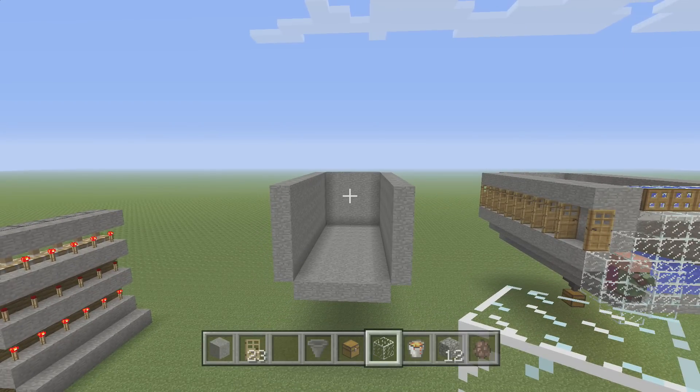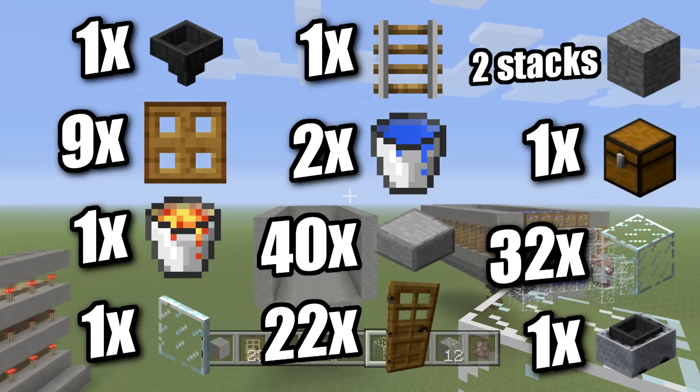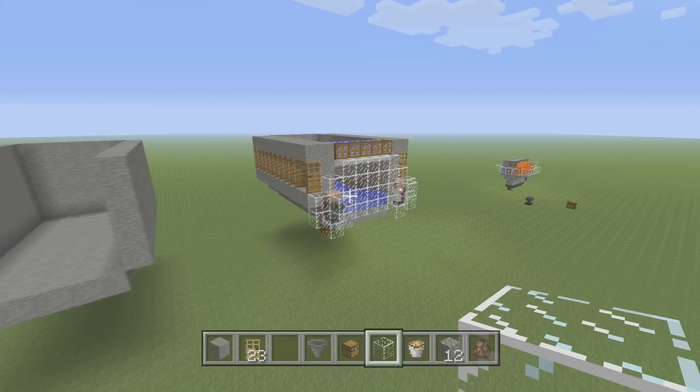Now you're going to grab what you need. You're going to need 27 doors, 40 half slabs, two buckets of water, one bucket of lava, one rail, one single glass pane, nine trap doors, at least 10 villagers, one hopper, one hopper minecart, one chest. Just bring yourself half a stack of glass and about three stacks of blocks — I would bring extra of both of those because I haven't really counted them out exactly.